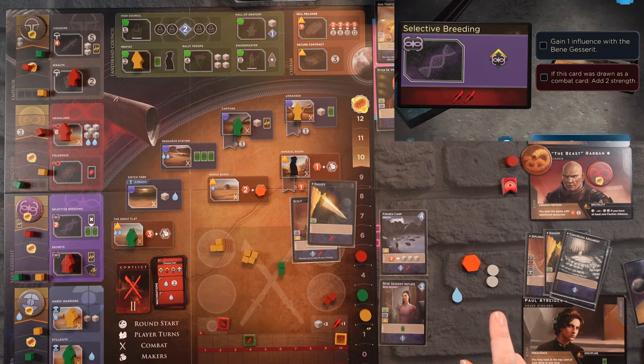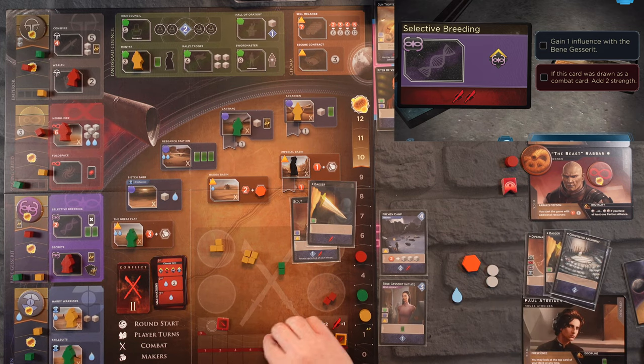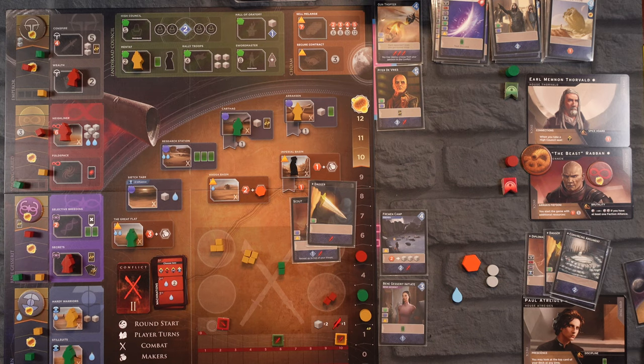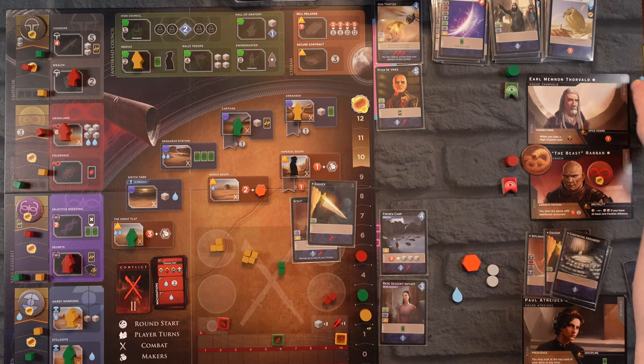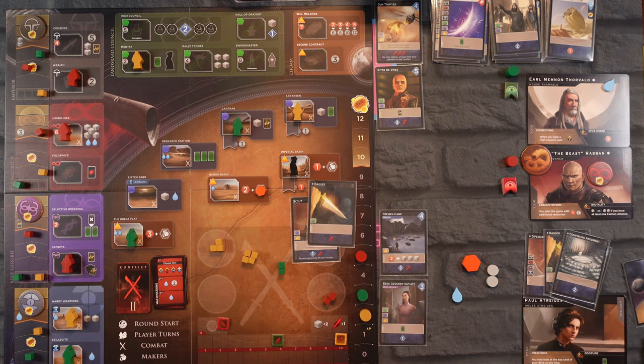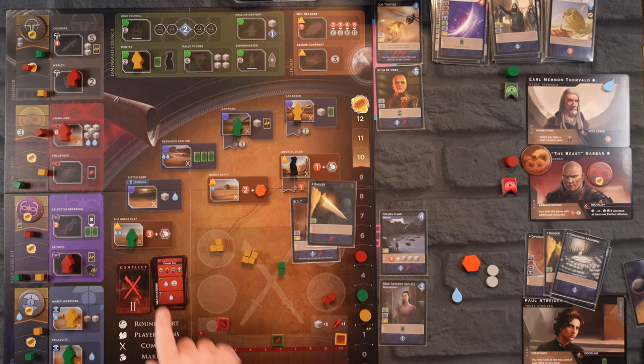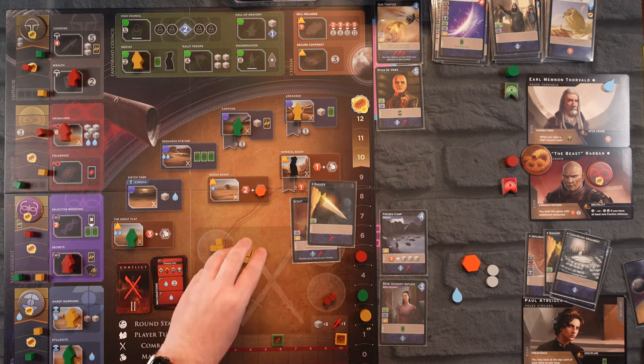Selective Breeding — just looking at the bottom icons — two swords, so he has a total of six and we have a total of ten. He does get one water and two Solari — he is up to four Solari now. We get to move up one track.